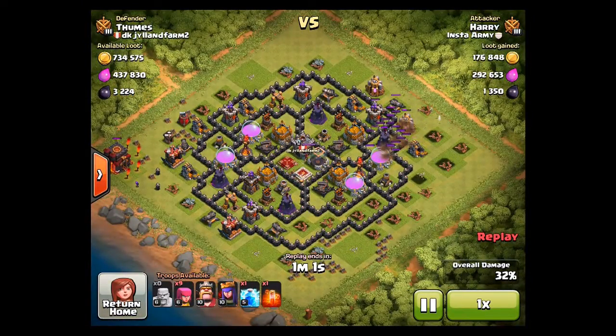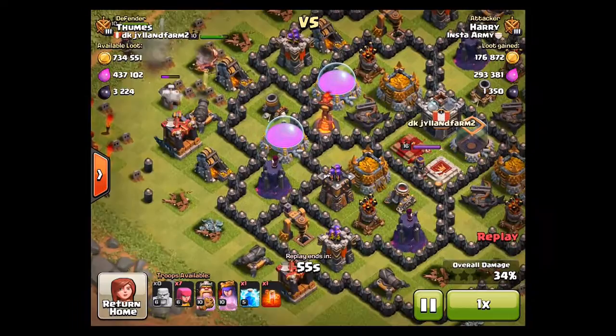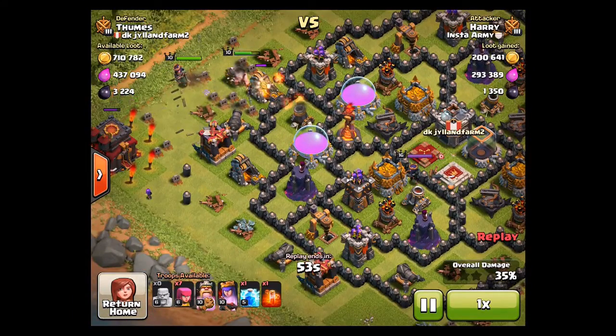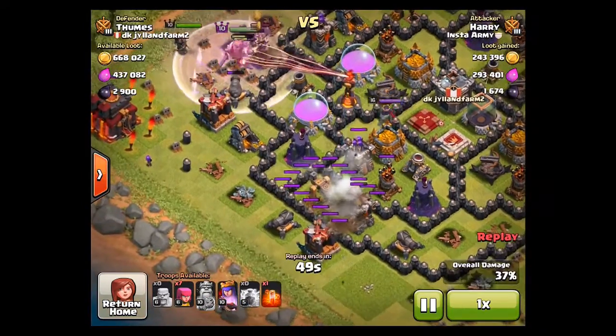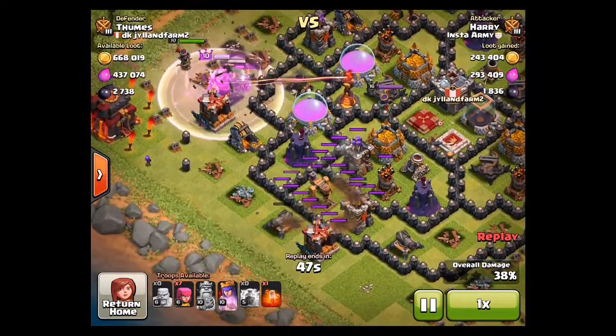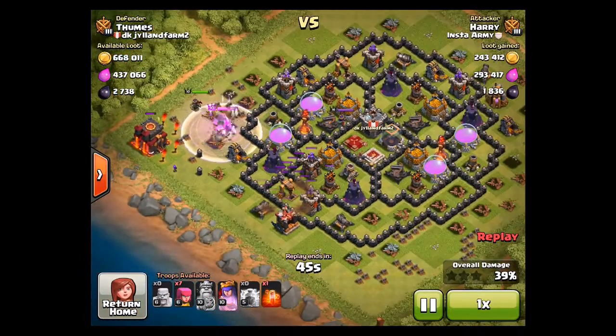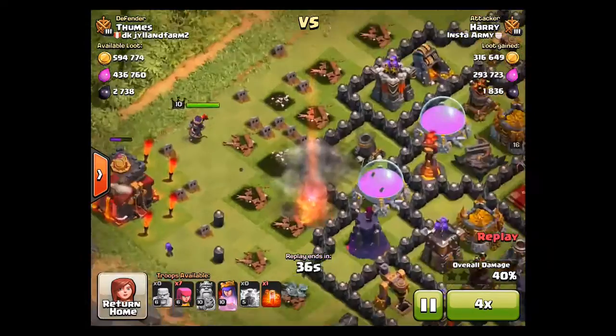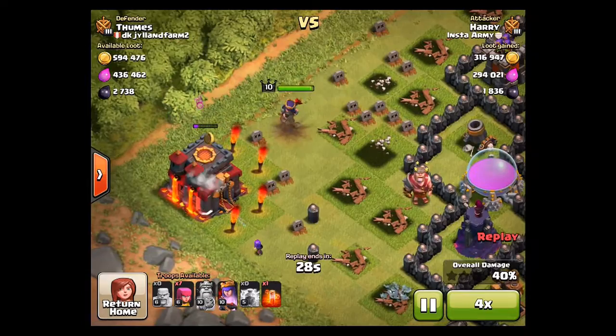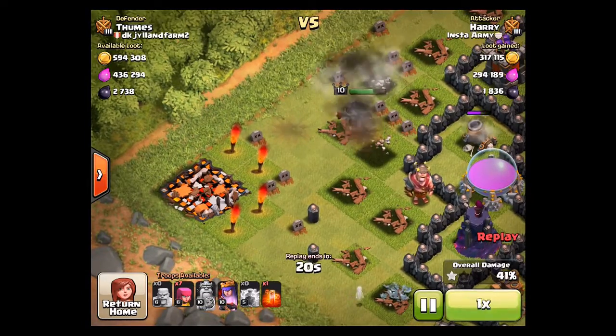I throw a lightning spell because I really like lightning-spelling full collectors — you make a profit. The lightning spell costs around 30,000 elixir, but if you lightning spell a full elixir collector you get more back than the cost of the spell, so it's a profit. I drop another one at the dark elixir drill.